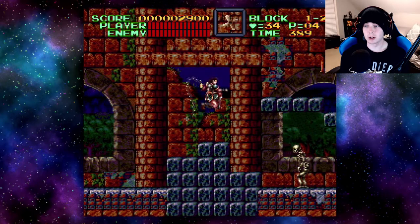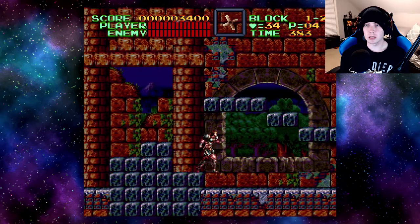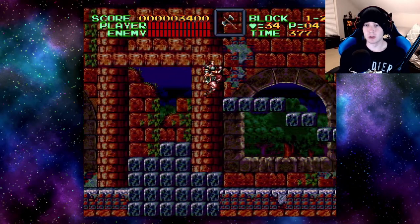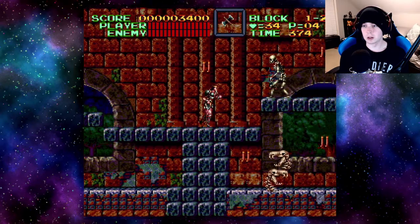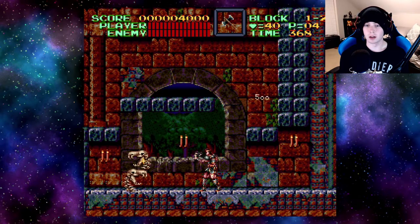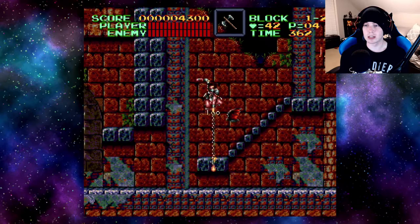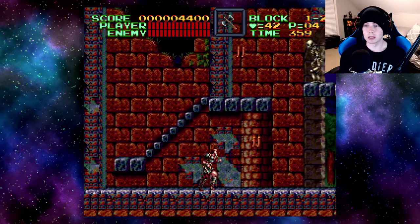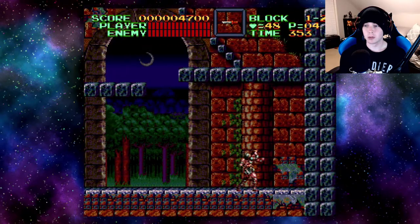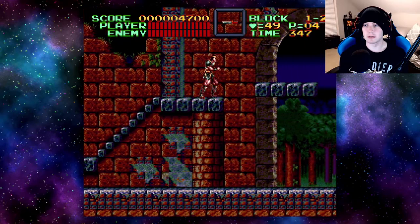The backgrounds — this was released, what, 1994? — like, you can see mountains in the distance, and they're actually dynamic, they move. The forest and the foreground moves a little bit, and the mountains move a little bit faster. They look so far away; they're tiny sprites, but the fact that they're so far away really adds to the depth of how huge this area really is. In a lot of 16-bit games I've played throughout my years, you really don't see that much depth.